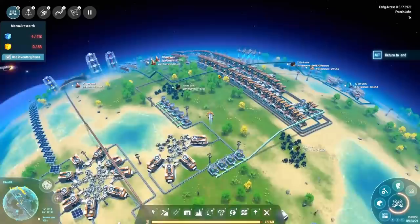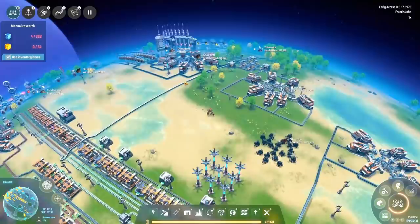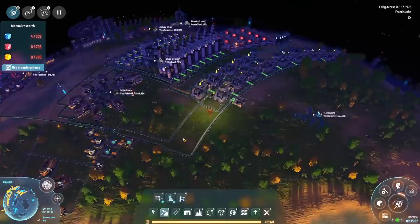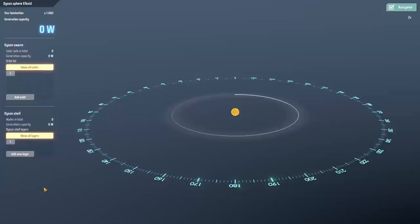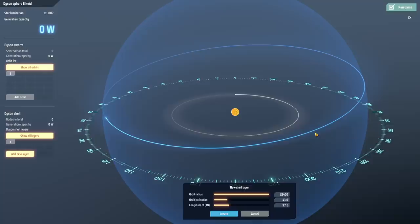Next up we're going to want to automate the next level of science - moving up to purple. Let me check the graphene production. Some bad news: the whole point of this playthrough was to make a ginormous Dyson sphere - the last one I made was quite small, and I wanted to make a really really big one, a max-size Dyson sphere. Unfortunately it turns out this is not the largest size you can make.